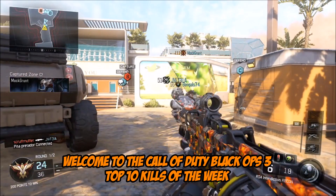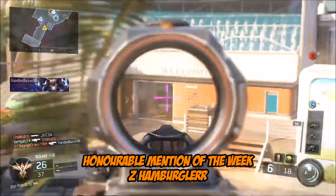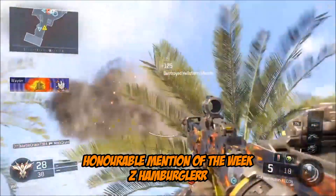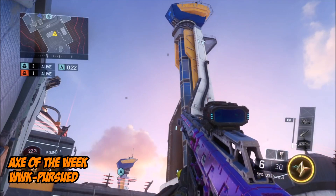Welcome everybody, my name is TommyT999 and this is the Call of Duty Black Ops 3 Top 10 Kills of the Week. Starting with your honorable mention, it's Zed Hamburglar, who snipes a Hellstorm out of the sky and stops him and his teammates getting taken down.